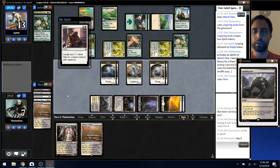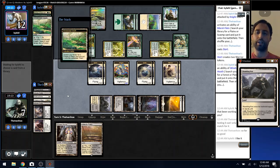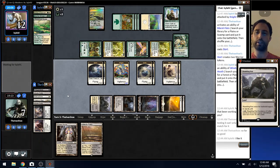Just creating a stream of either chump blockers or hopefully creatures that will be relevant later when I draw an anthem effect. And I think getting Start/Finish in the graveyard is actually actively a good thing.